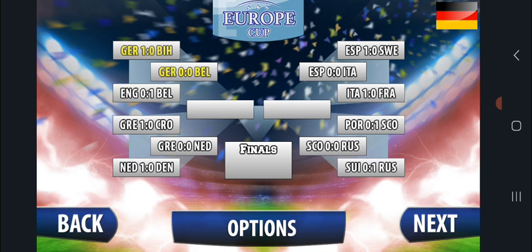The 2 seed Spain beat the 15 seed, with the 7 seed France also advancing. The 2 seed Italy or Spain takes on the 7 seed Italy. Then we have upsets: the 14 seed Scotland beat the 3 seed Portugal, and the 11 seed Russia beat the 6 seed Switzerland. So it's the 14 seed Scotland taking on the 11 seed Russia.